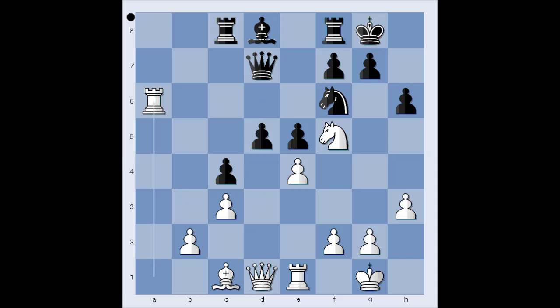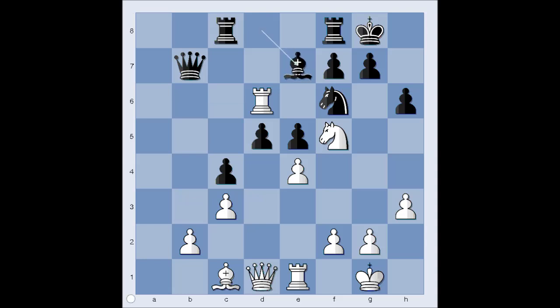d5. Rook to a6. The threat is rook to d6, attacking the queen. Queen to b7. Rook to d6. Michael Adams played what appeared to be a very logical move - bishop to e7. But Hydra played a killer move and our human representative resigned. What is the killer move? Pawn takes bishop - this is what Hydra played, and Michael Adams resigned.